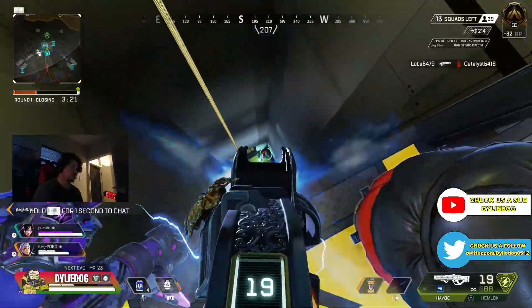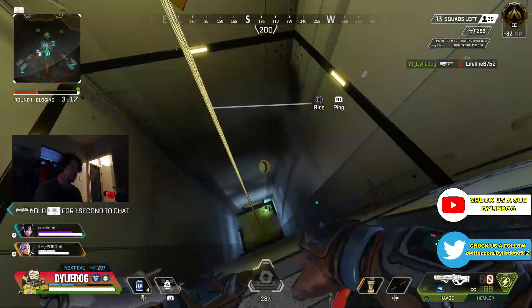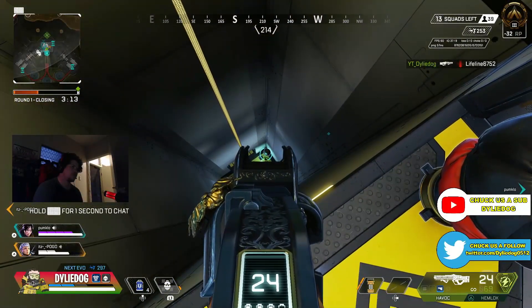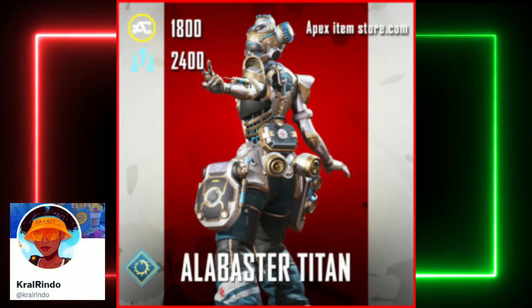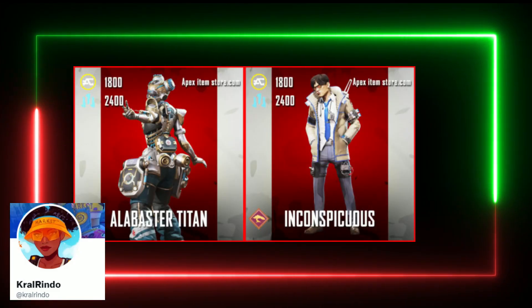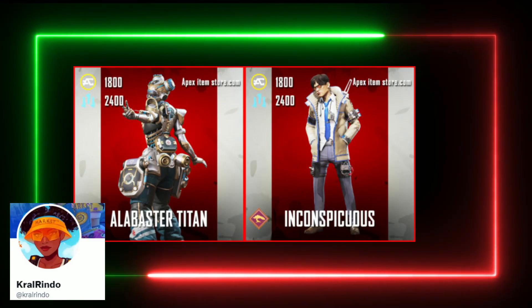So first off, let's talk about this next store rotation, which is coming on the 29th of November. It does seem, unfortunately, we only have two skins returning at this stage, thanks to Kral Rendo, which include the Alabaster Titan Lifeline skin and the Inconspicuous Crypto skin. Those are the skins we currently know are returning for the next store rotation, but I'm sure we will see a couple of other skins return as well.